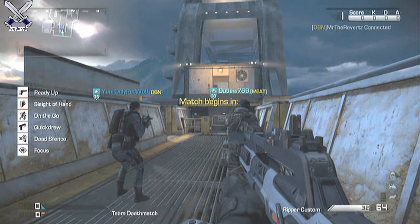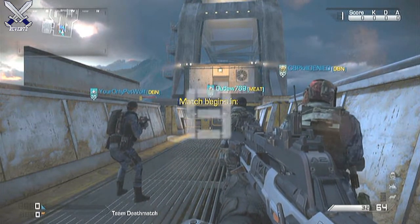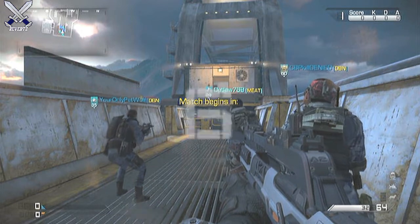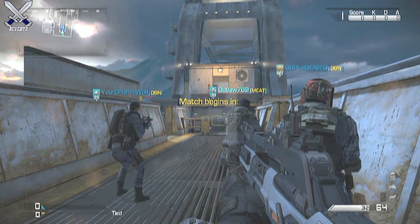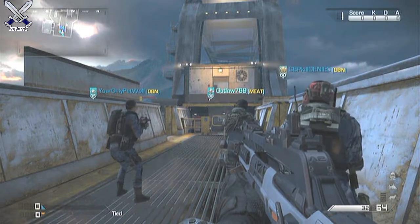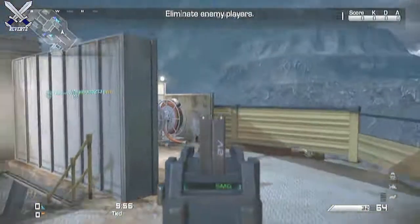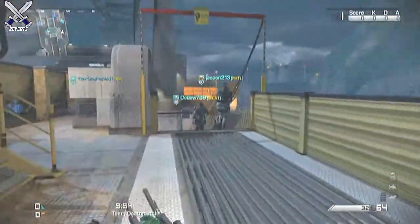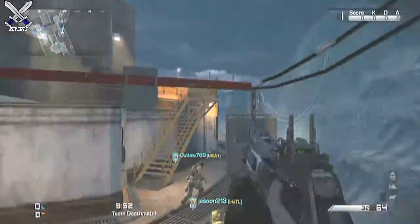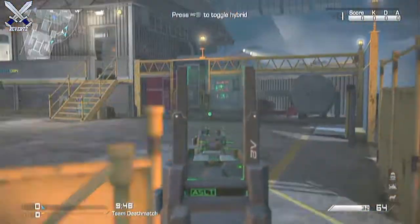In the new DLC map pack we get a whole lot of things. Just like the last DLC when we got the Maverick gun, we do get a new gun — it's called the Ripper. This gun is a hybrid between an SMG and assault rifle. You can switch it during a game from SMG to assault rifle, which is really awesome, and it does this crazy transformer animation going from assault to SMG.